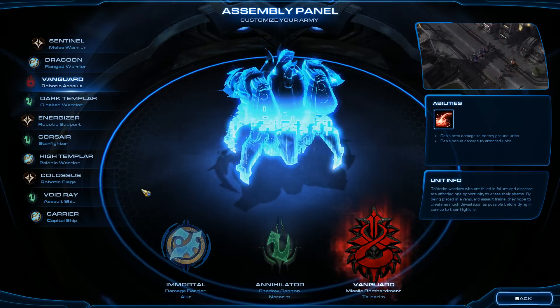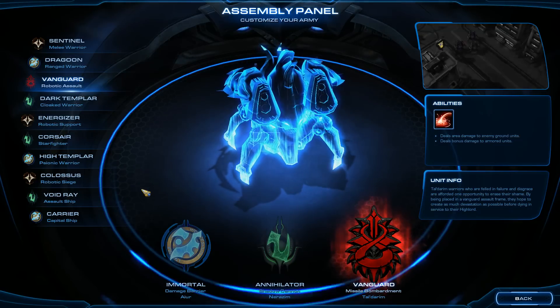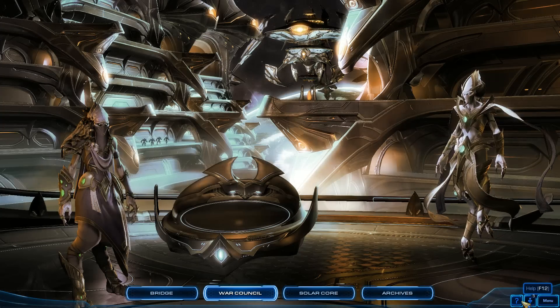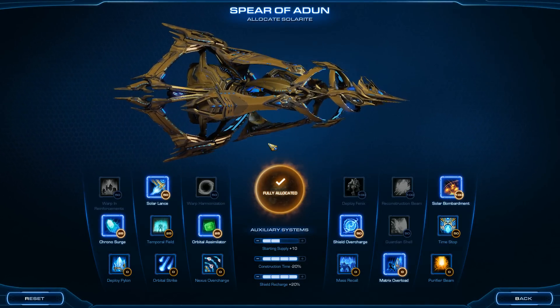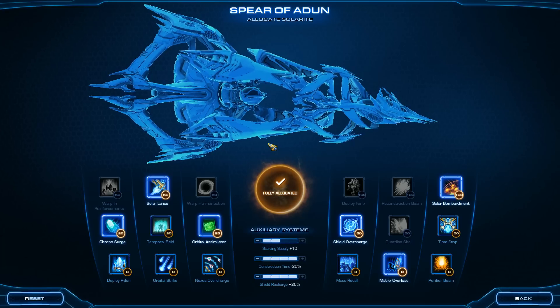Shout out to user Caleb Stearns, a frequent viewer, who's the first person to tell me about this. I've seen it many other places and tried out a lot of different ways. I've beaten this mission a few different times with different strategies, and found these two units together to be the easiest. Solar Core and Solarite are not really as important. Last mission, Solarite was important and Unit Variation was not. In this mission, Unit Variation is important and Solarite is not.